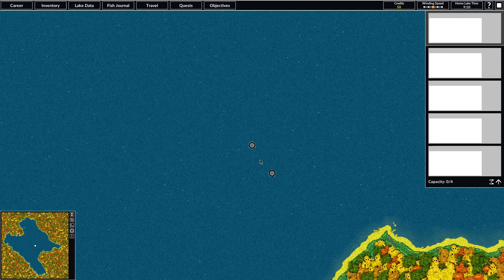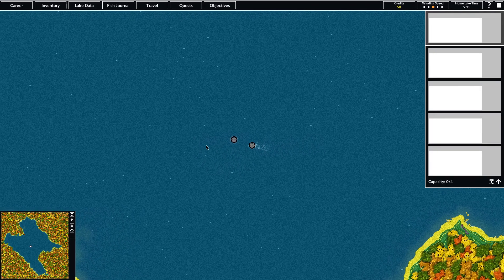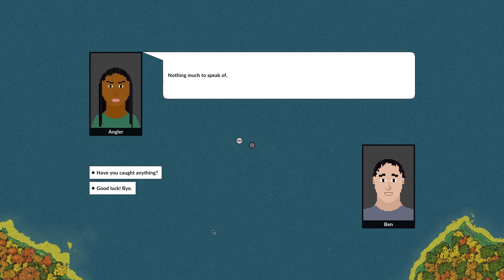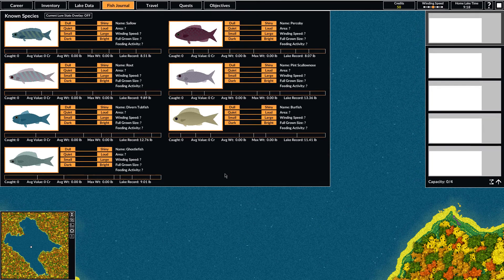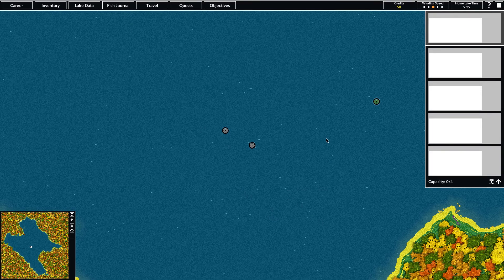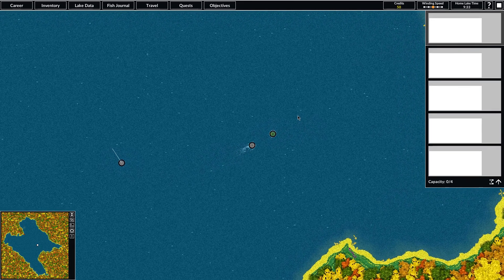Our objective is just to catch any four fish in the lake, so that shouldn't be too difficult — we don't need any specific species. We can see another angler here. We might see if they can give us any information about what's in this lake, but it looks like they don't really know anything. We know the names of the species in this lake since it's populated and lots of people fish here, but we don't know how to catch them, so all this information is blank. We do know the lake records, so if we catch a large fish we could possibly set a record. We can see another angler just teleported in over here — we could see if they know anything about the fish.